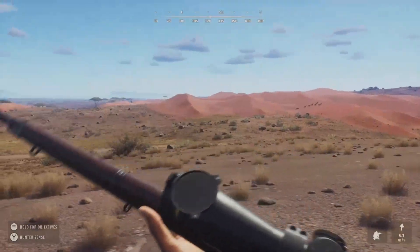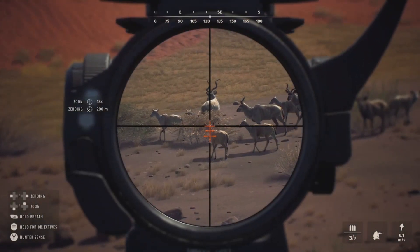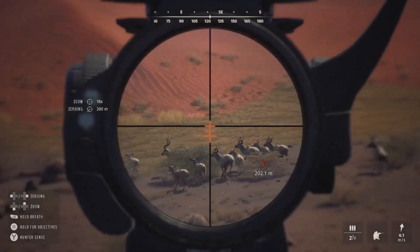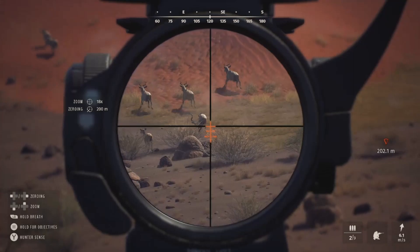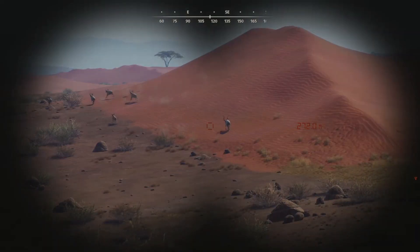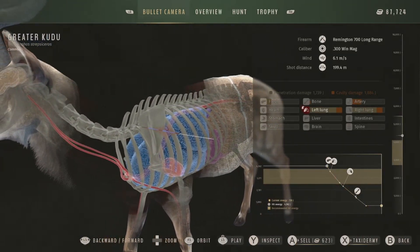Let's get the 300 — I think that'll be the right class for them. They're kind of alerted and the wind is absolutely terrible. We're zeroed for 200 and they're 200 out, so let's take that shot. He's going to do that little turn and is already going to start stumbling — looks like he's not going to get very far at all. Those gemsbok ended up spooking, which is kind of surprising. Let's get over here and get this greater kudu. You can see those horns are just absolutely massive.